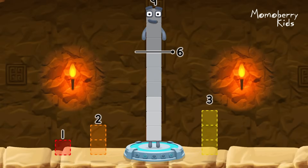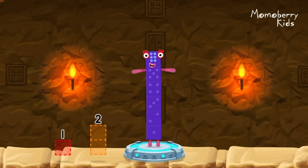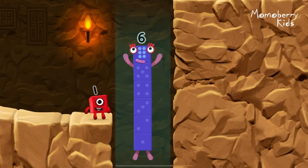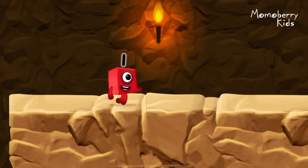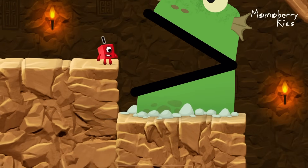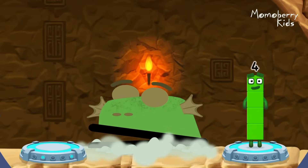Take number blocks away from nine to leave six. Three. You cracked it! Nine minus three equals six. I am six in the mix!